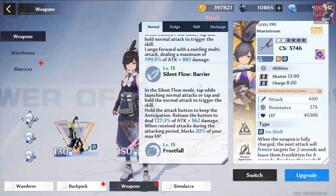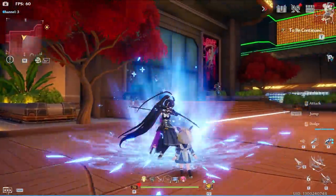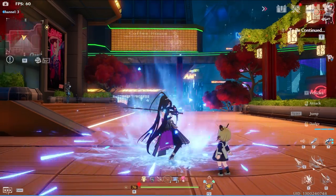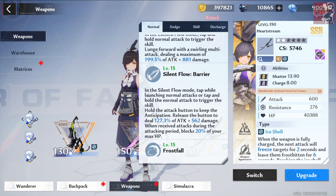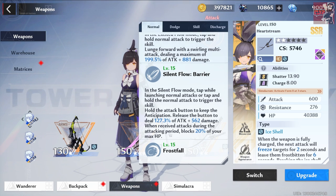Next we have the Silent Flow barrier — this is the defensive one, as you're seeing on screen right now. It's pretty much just a defensive ability that unleashes two attacks. You can hold it for a little more impact. In silent flow mode, tap while launching normal attacks or tap and hold to trigger the skill. Hold the attack button to keep the anticipation, then release to deal 127.3% of attack plus 562 damage. When receiving attacks during the anticipation period, it blocks 20% of your max HP, which is really nice.